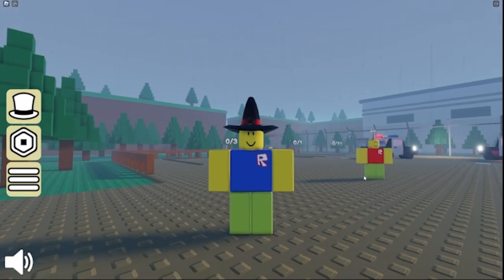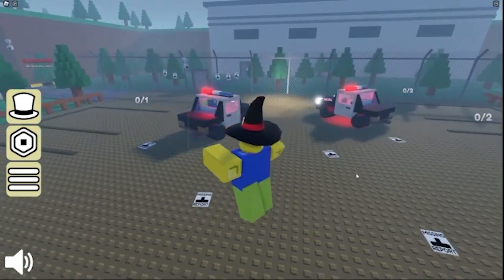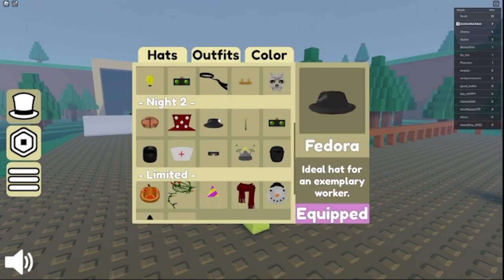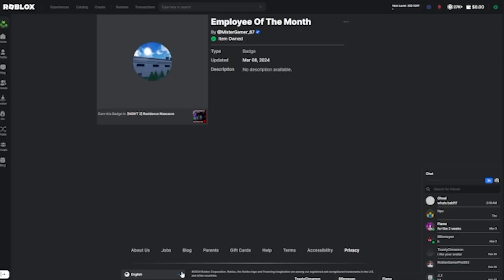What's up everyone, it is Zombie, and today I'm going to be showing you how to get these badges in Residence Massacre Night 2. The badges I'm going to be showing you how to get easily are this fedora, this brain, this outfit, this badge, this badge, and this badge.